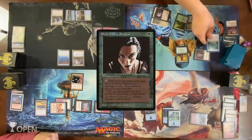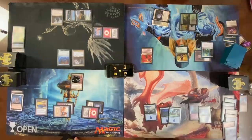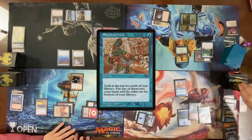Pass. Cast a Command Ball — Squandered Resources. Pass. At end of turn I'm going to cast Anticipate — put this in my hand, put two on the bottom. My turn — play Misty Rainforest. Cast a cantrip, go top/bottom. Draw a card, cast a Sleight of Hand. Pass turn.